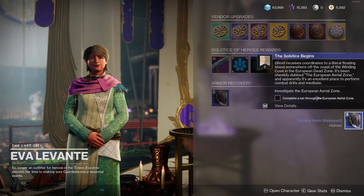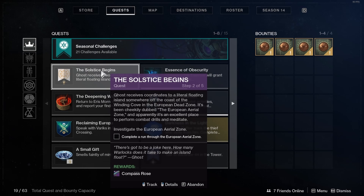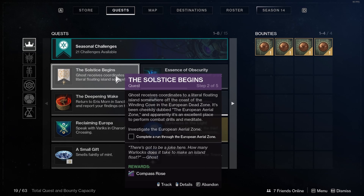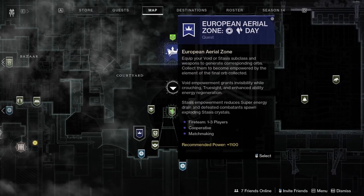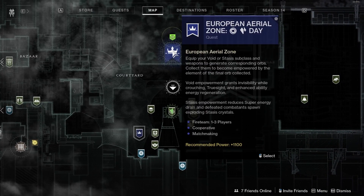The Solstice Begins quest will start. It has five steps. Step one: investigate the European Aerial Zone. Step two: complete a run through the European Aerial Zone. The rewards include the Compass Rose shotgun. You can track the quest — go to the map tab at the top. There will be a blue icon with a crown; that's the European Aerial Zone.